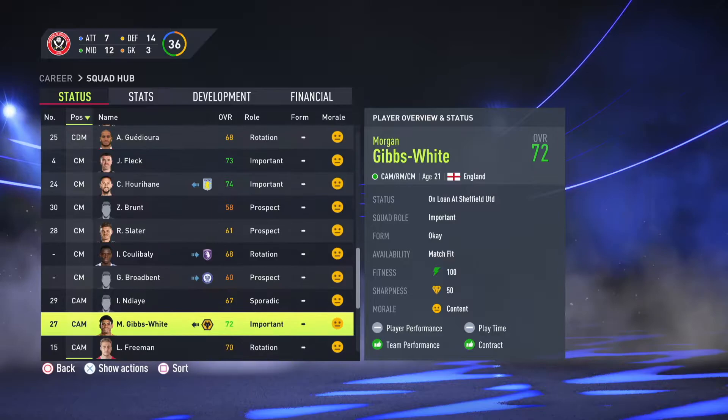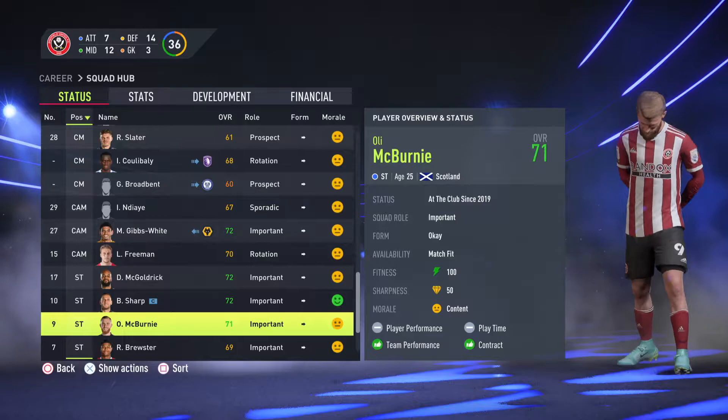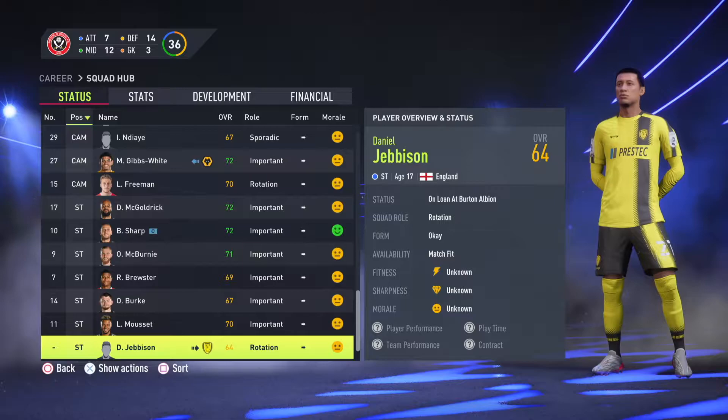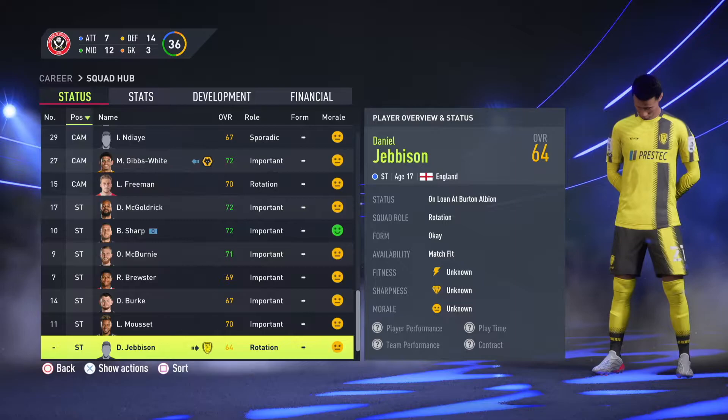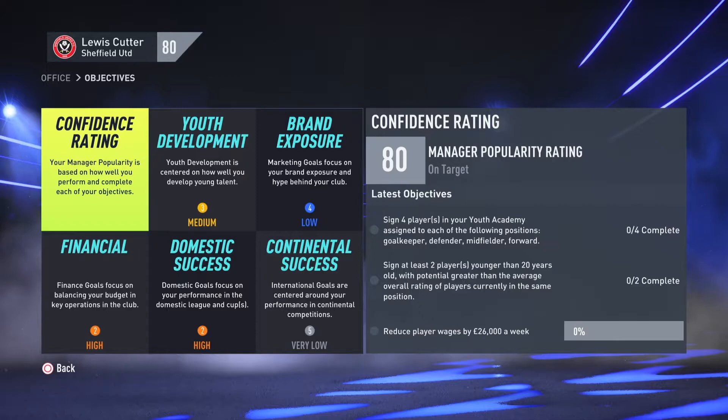We've got Gibbs White on loan from Wolves, he also looks very decent. Might make him a permanent signing depending on how he goes in the season. We do have a lot of centre forwards though — we've got David McGoldrick and Billy Sharp, two of the more experienced players in the team. Billy Sharp has just, at the time of recording, become the top goal scorer in Championship history. So he'll definitely be someone we'll look to play until he retires, especially as he's captain of the team. We've also got Oli McBurnie and Lise Mousset up front, so we might look to offload a couple of those. We'll see what happens in this transfer window.